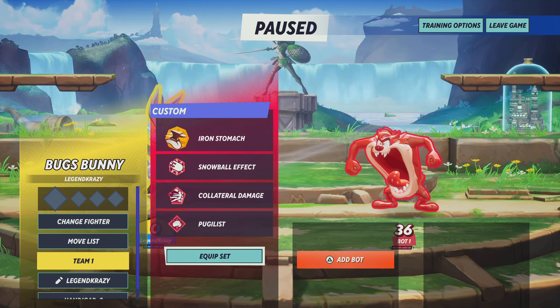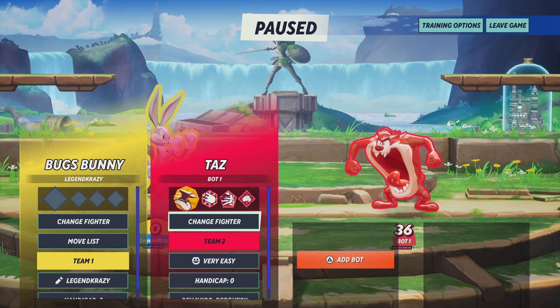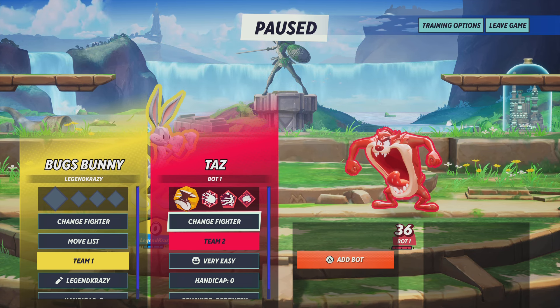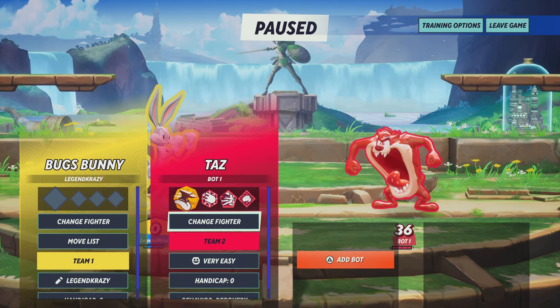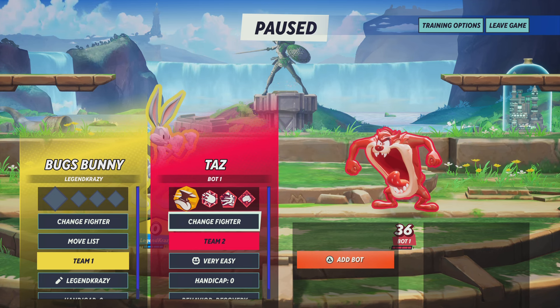Quick recap of what we're running: the signature is Iron Stomach, first slot is Snowball Effect, second slot is Collateral Damage, third slot is Pugless. Like every other video, if you enjoyed today's video, feel free to like, subscribe, and comment down below. If you want any other characters to have perks covered in a video, let me know in the comments. And if you main Taz and notice a better perk setup, let me know — I love hearing from you guys. I'll catch you in the next one. Peace.